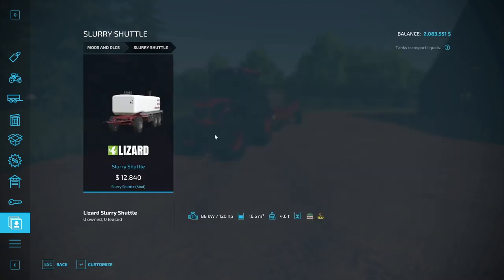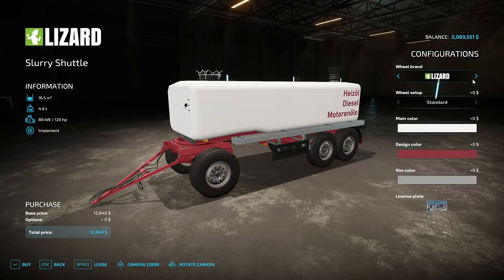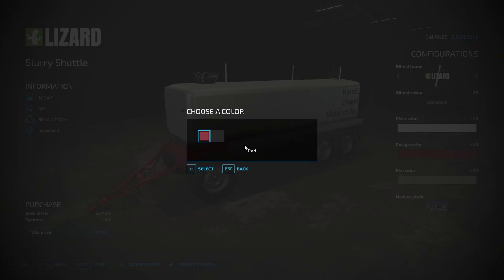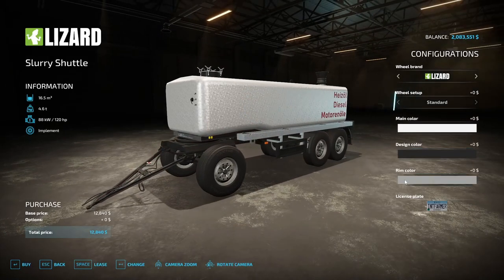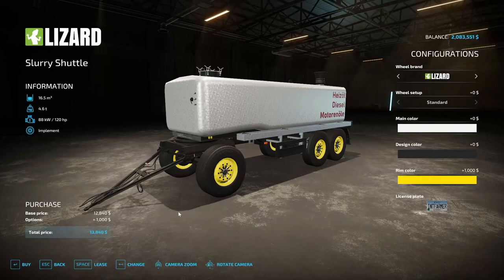After that is the Slurry Shuttle by Bayan Agrar — used to transport liquids, digestate, and slurry, not to spread it. Just moves it from point A to point B, maybe from your cow shed or pig stalls to the BGA. Costs $12,840, requires 120 horsepower. Wheel options include Lizard and Continental. Main color is white or galvanized, with red or black frame design color, and license plate bottom center.